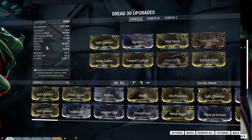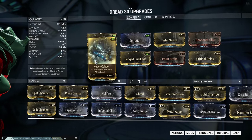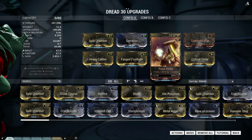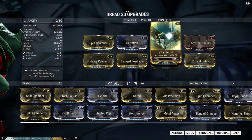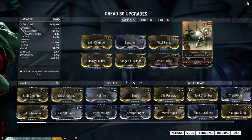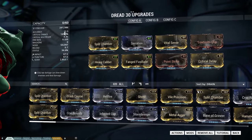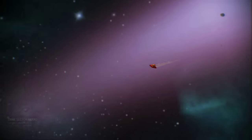Our first build will be a slash damage build with a lot of critical chance. With the Fank Fusillade mod and the Sawtooth Clip you get some extra slash damage, and with Point Strike, Vital Sense, and Critical Delay you up your critical chance and critical multiplier. Now you have a 50% chance for a red crit, and because this is a slash damage build it is especially great against the Infested.